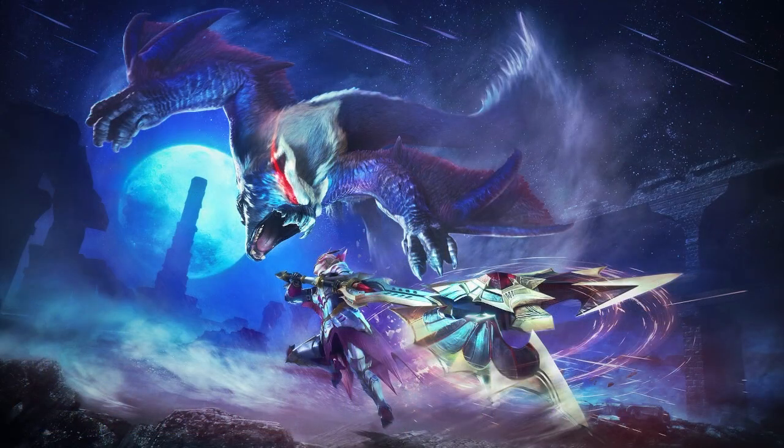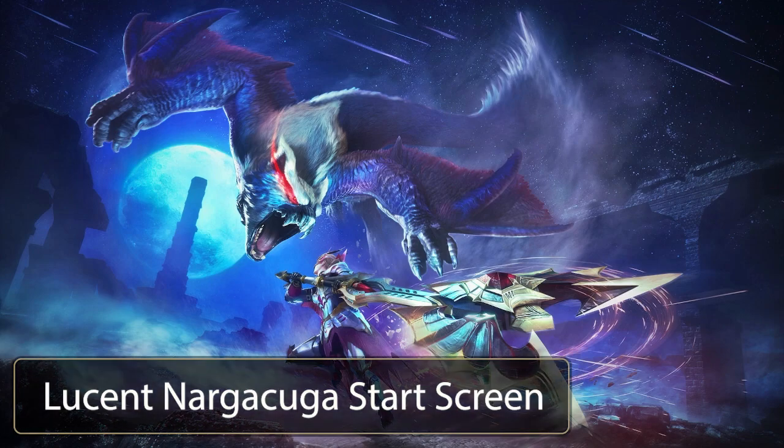For the final mod of the day, uploaded by Drift Queen Morgana, we have the Lucent Nargacuga start screen. The mod replaces the start screen with the Title Update 1 Lucent Nargacuga key art, and man is this artwork beautiful. It's a nice change from the Magnamalo flash art we normally get. I love seeing the tower in the background, I love Lucent Nargacuga, and I cannot wait till it comes out.